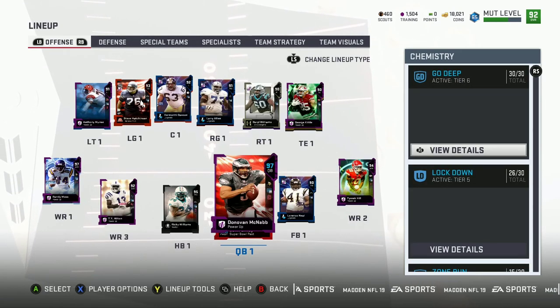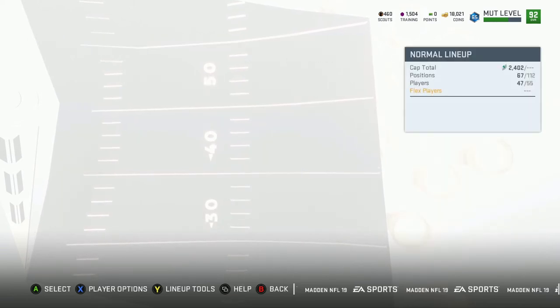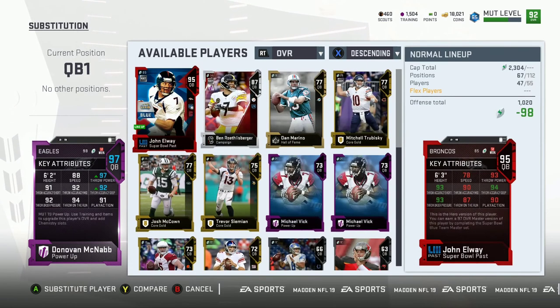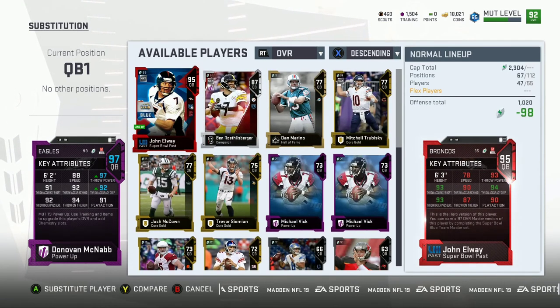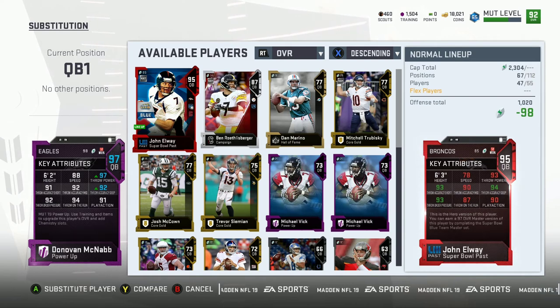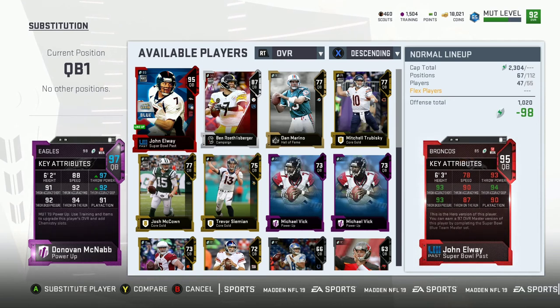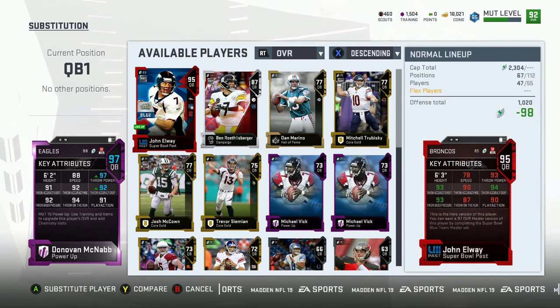Look at that — McNabb is a 97 now, that's decent. Let's go see his stats. Go deep — he's 92 go deep, 97 throw power, that's decent right there. 88 speed, 92 throw under pressure, 94 throw on the run, 91 play action. In comparison to Jon away he's actually a lot better — Jon away just got a little bit better though on deep. I can work with this, so I'm happy with that decision.